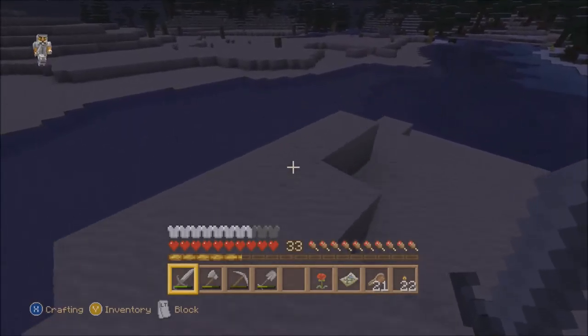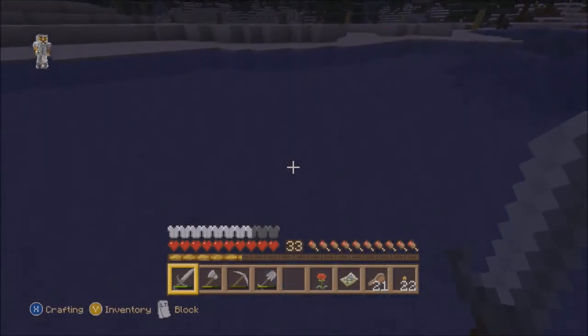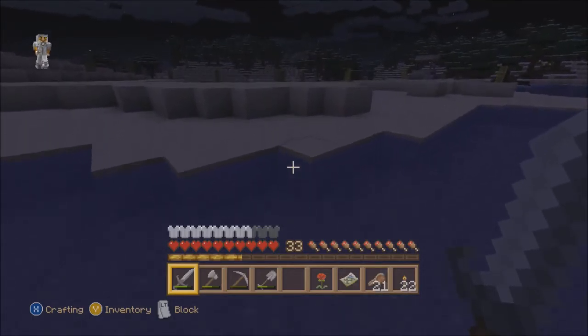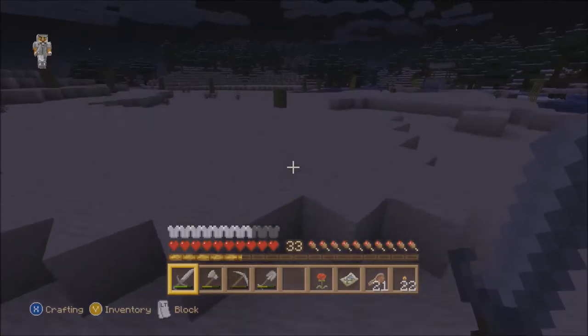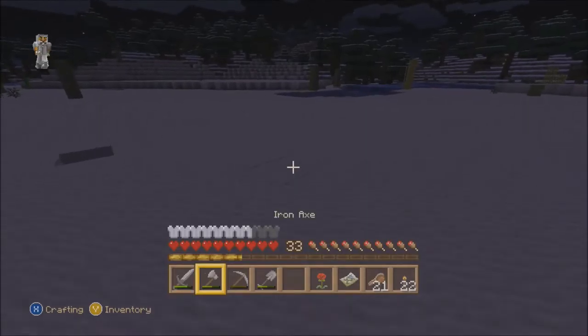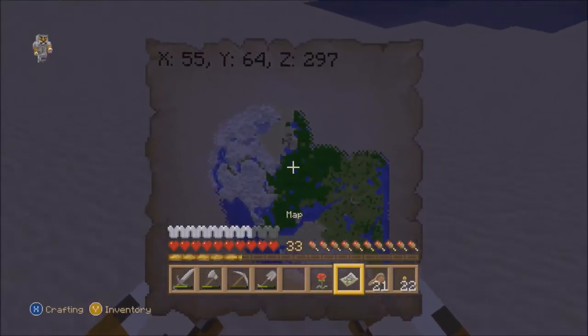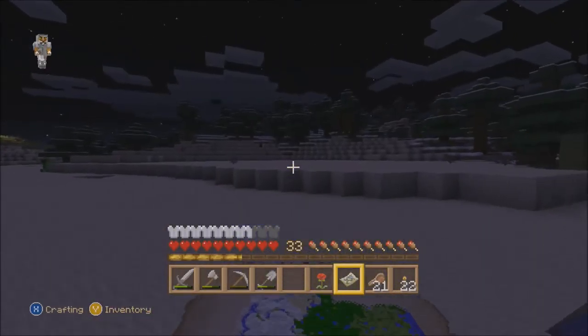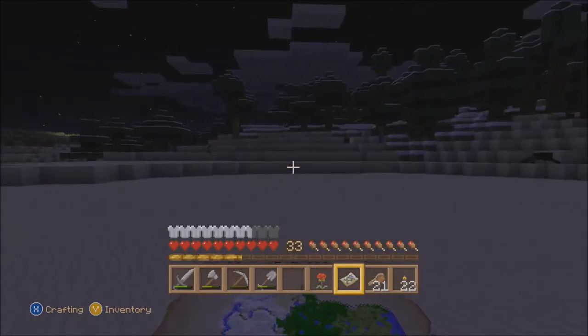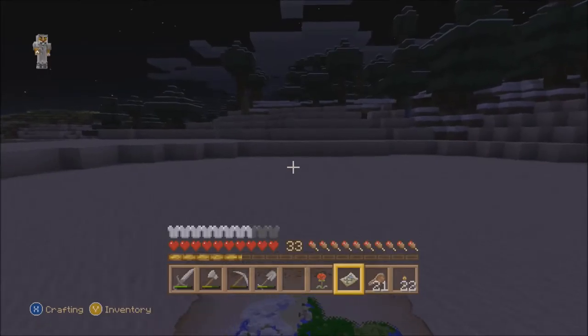Oh jeez. Where's my home? That's a well. So my home must be close at least — if I remember correctly, it was near a well on the desert side. Can't have to go through this whole expansive desert. There's a couple of lights over there, so that's a good sign.